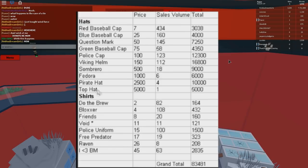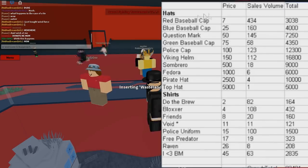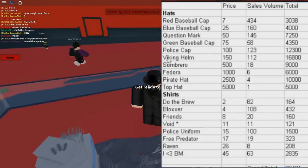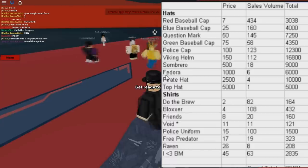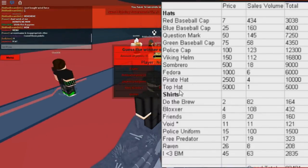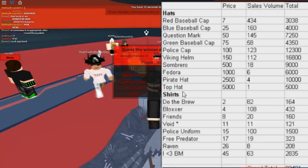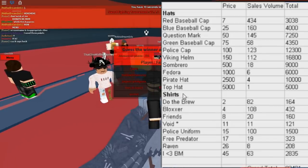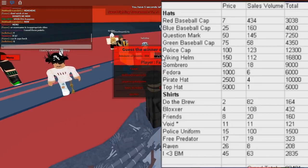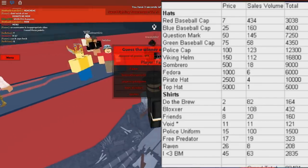At this time, there were only 10 hats out. They had the red baseball cap, the blue baseball cap, the question mark, the green baseball cap, the police cap, the viking helmet, the sombrero, the classic fedora, the pirate hat, and the purple banded top hat. Now the reason why I know this is the purple banded top hat is because I was actually around back then to see all this stuff come out. I joined on April 18th, 2007. So we're going to be taking a look at these 10 hats to find out which one is the oldest.